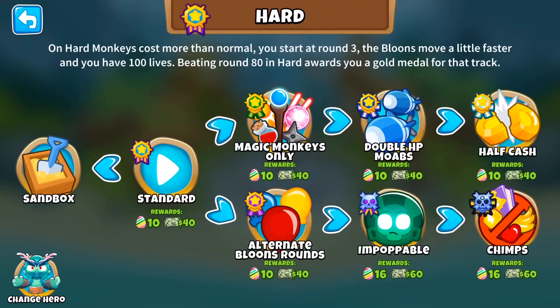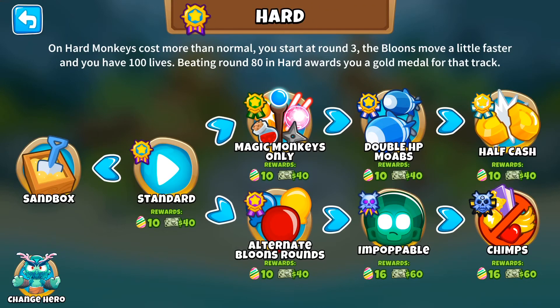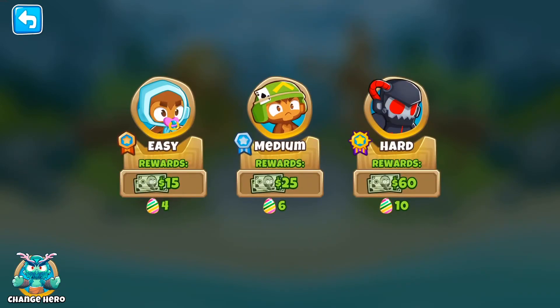Standard is four eggs, and then CHIMPS and impoppable will give you more. Hard looks to be about 60% more, but the harder the map, the more eggs you'll get.